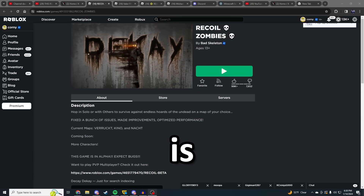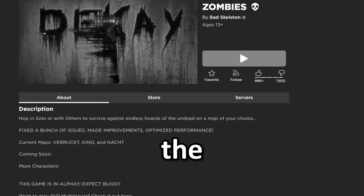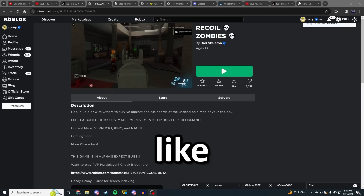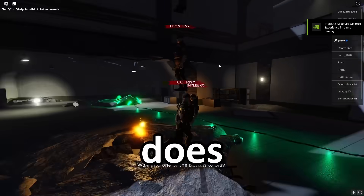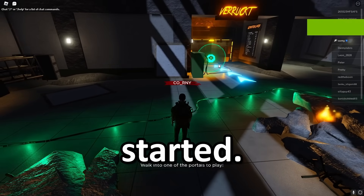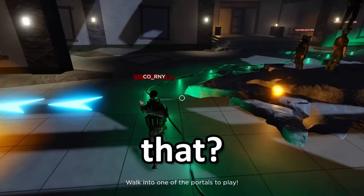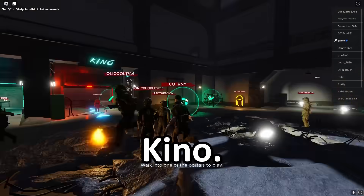Our first game is Recoil Zombies. If you know anything about me and Recoil, we don't really have the best relationship just because I don't really like Recoil that much. However, they do have a zombies game mode, so let's check it out. Why does my character run like that? We haven't even started and he already forgot how to run. Let's do Kino — everybody loves Kino.